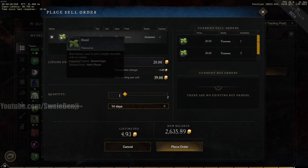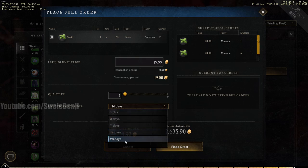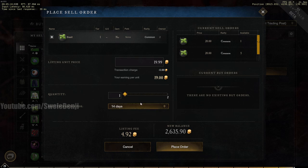This guy is selling his basil at 100 and has nine available — really high prices, but it's only the second day of the server being live so basil is rare. You type in your price; you can even do fractions like 19.35, or undercut by a penny at 19.99. Listing charges a fee — about five gold to list one basil — and you can set a duration of 14 or 28 days, with 28 days costing more.